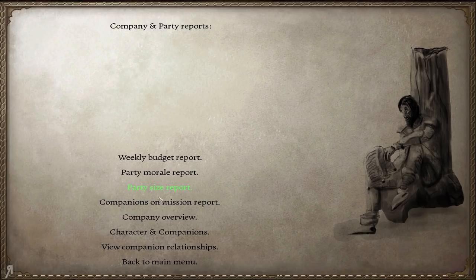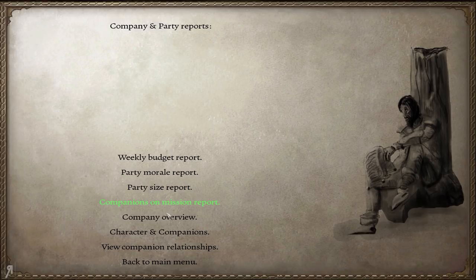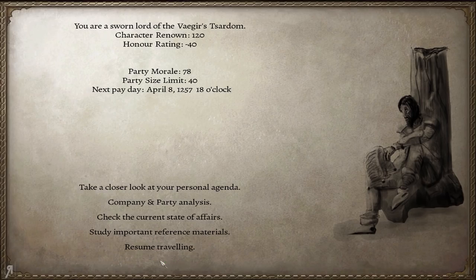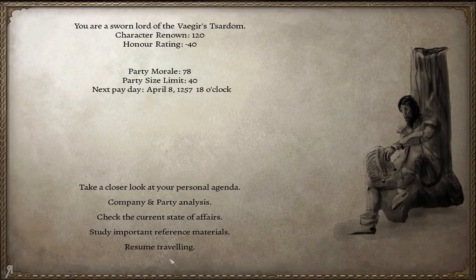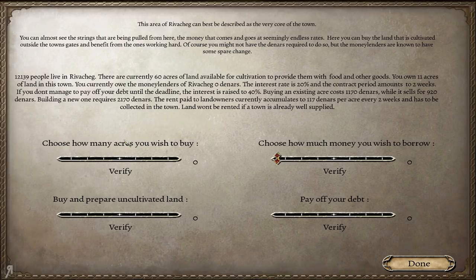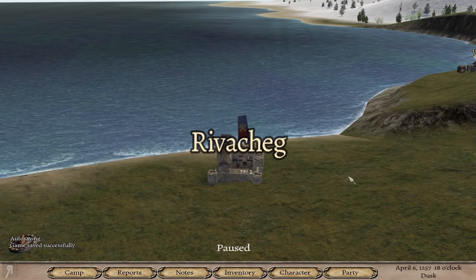Let's have a look at the weekly budget. Let me find my balance sheet — there we go. This is my current balance right here. I have 1,287 in Rivercheg. I'm wondering whether I can collect it somehow — is there another way to collect it? As far as I'm aware, it was just to go in here, but I'm not entirely sure. Maybe I just have to wait a little bit longer.